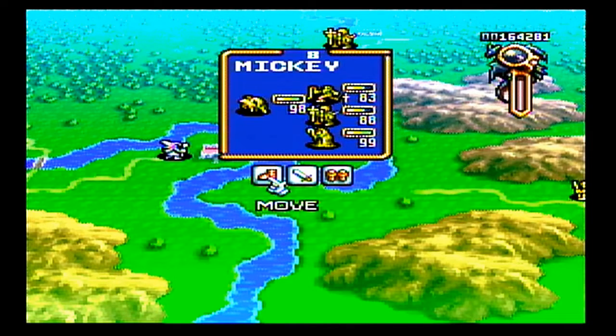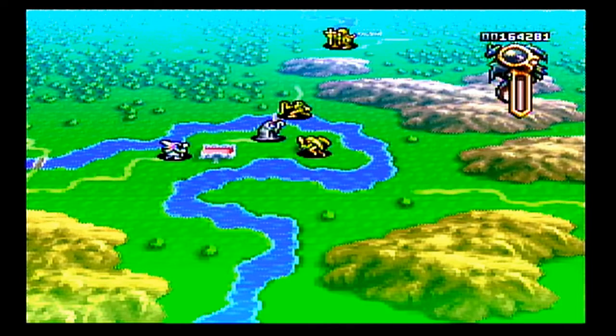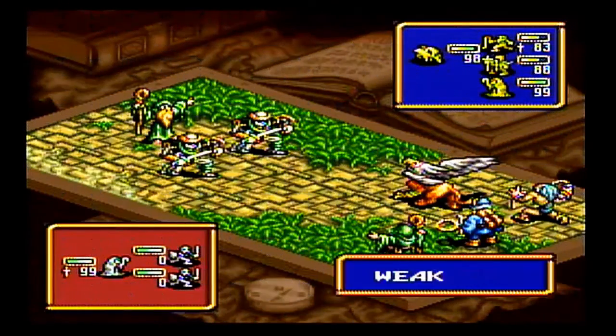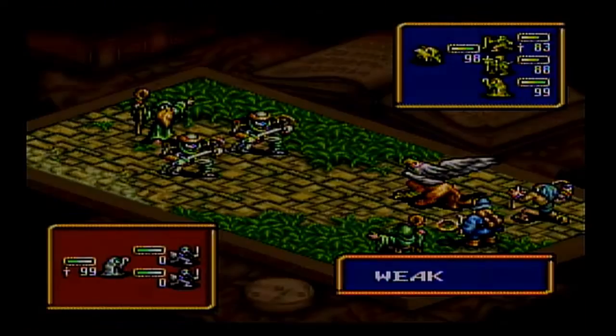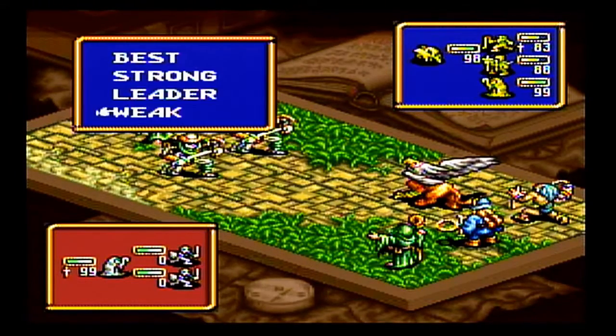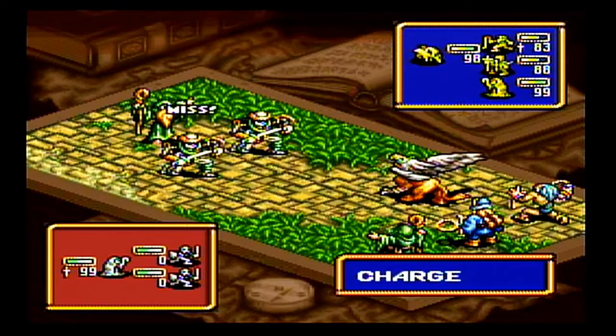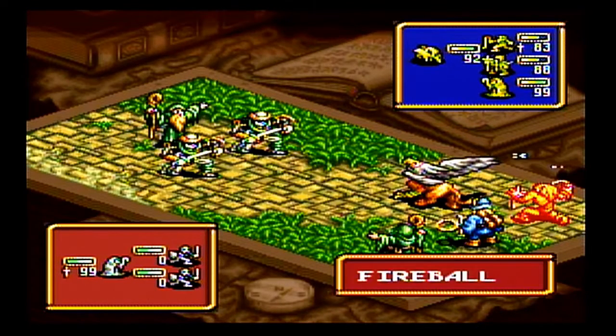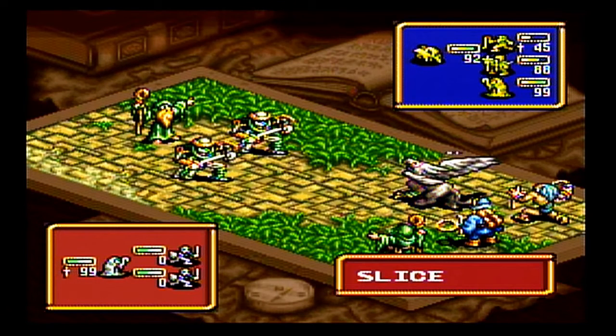What the Pumpkin Head does is, whether in the front or the back row, he kicks his head off, and if it makes a successful hit, it reduces the target's hit points by half. An interesting thing about the Pumpkin Head is that its attack is actually considered white magic, so it can defeat undead if the pumpkin hits.